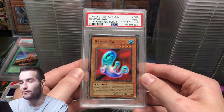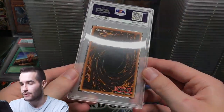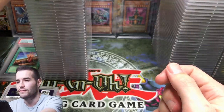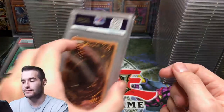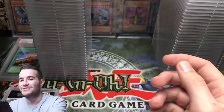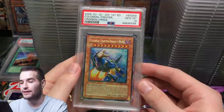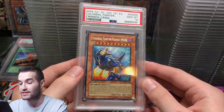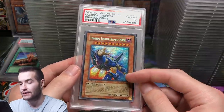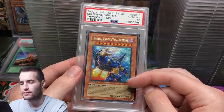Revival Gem — a 9, this thing looked so nice. Another 9 on Revival. Dark Spirit of the Silent — feeling bad about the Destiny Board. A secret rare from Crimson Crisis got a Gem Mint — that's good.